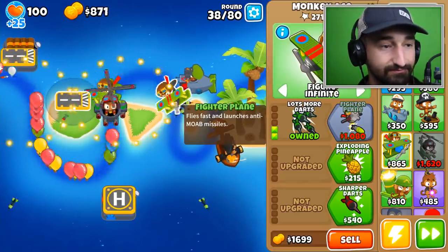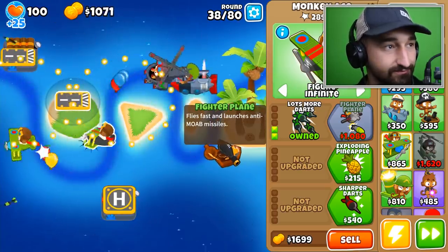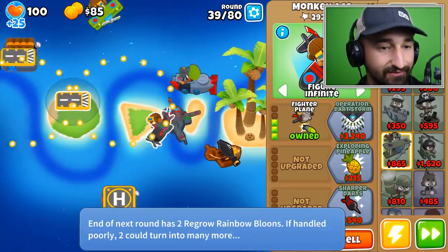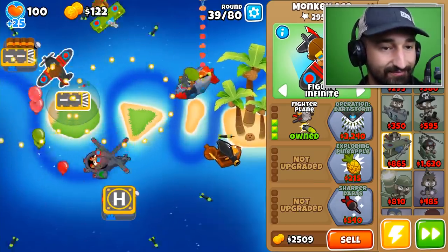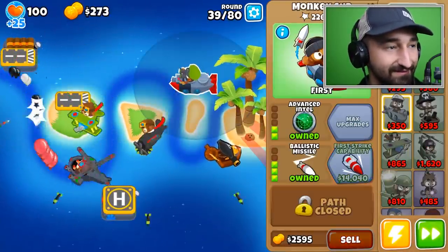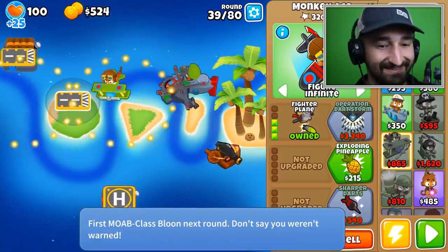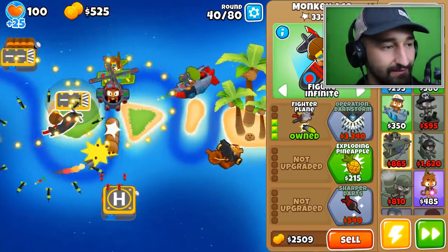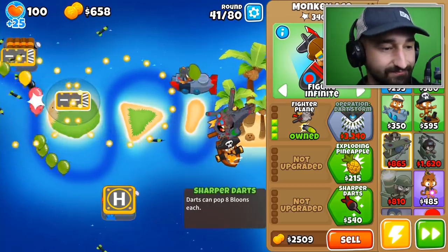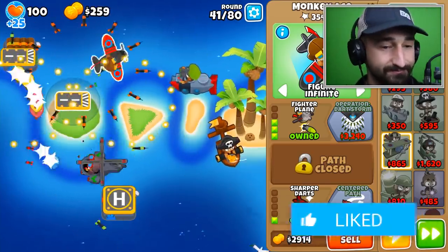I got the fighter plane for anti-MOAB missiles. First strike capability is fourteen thousand dollars — I've got a while before that one. MOABs are coming in next wave! I need another 4000 plus for my MOAB shove. I can hit them anywhere though — the ballistic missile will hit anywhere. That's dope!